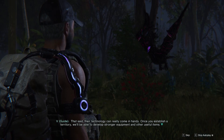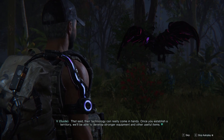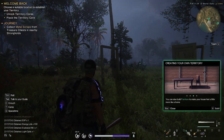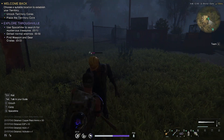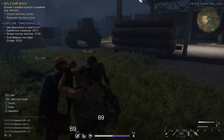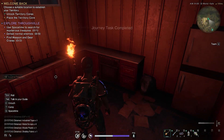In the crate I got a light optic. The game told me that once I establish a territory, I'll be able to develop even stronger equipment and other useful items. So my next task was to create my own territory. I found another settlement to loot and hit level four.